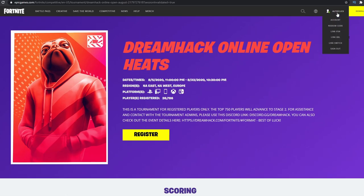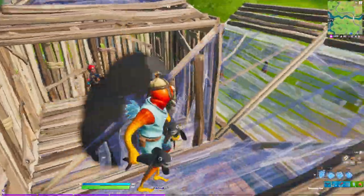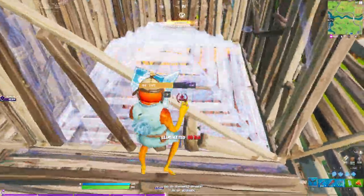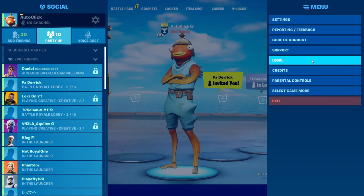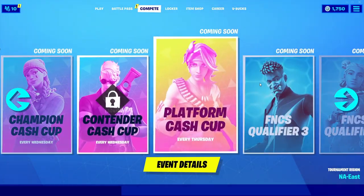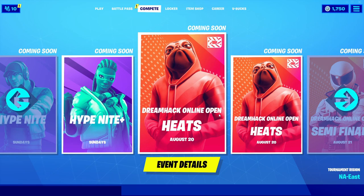All you do is sign in with your Epic account and click register. This is an official Epic Games website, so it's completely legit. Once you go back into your game, you can either restart it or click 'select game mode,' then go back to your compete tab and it should be unlocked.